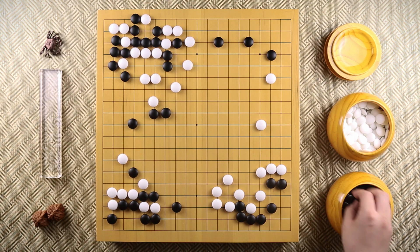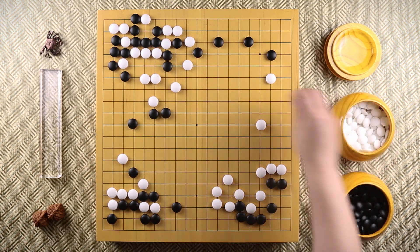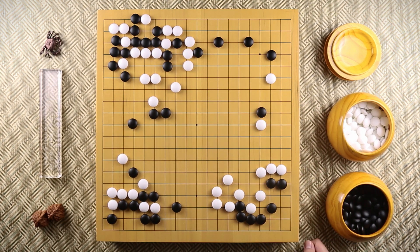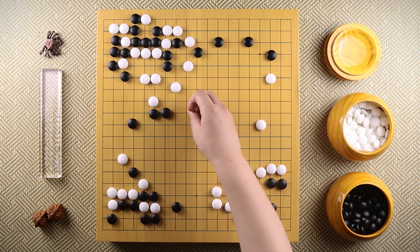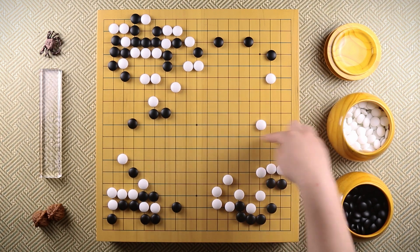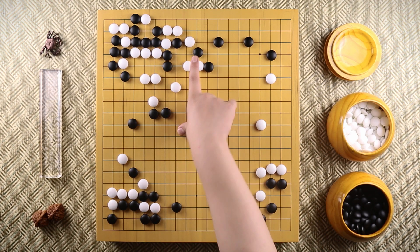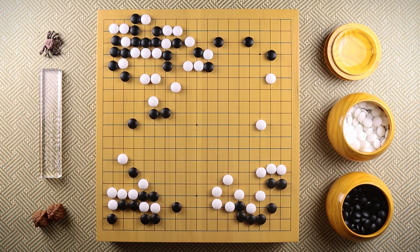When white plays over here, black immediately peeps. If white connects over here, then black is going to attach and destroy this part of the board. Of course white doesn't want to see that. So when black peeps, white extends. This stone is going to help out if any fight happens over here. Black hanes, and this stone is still emphasizing the push and cut over there.